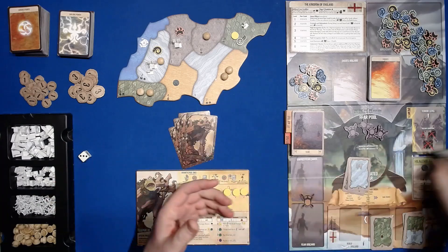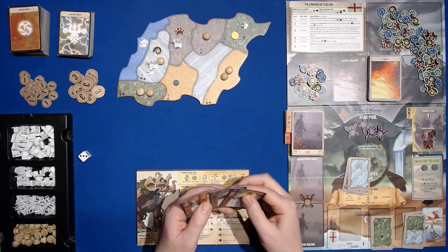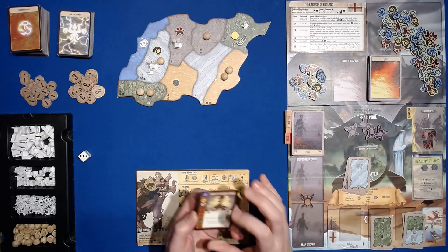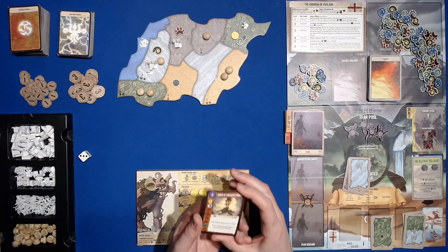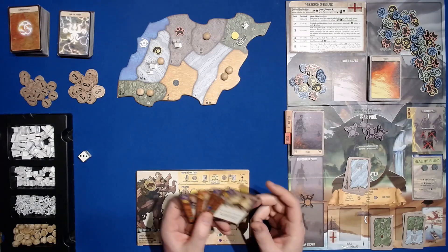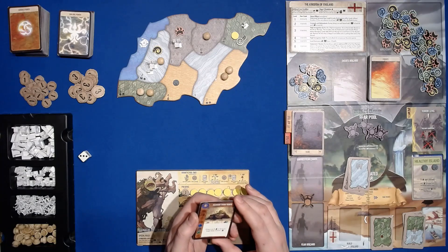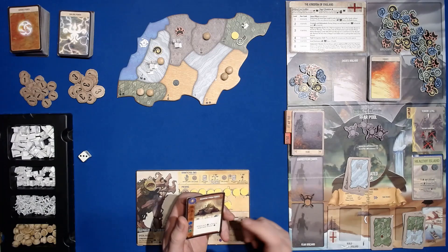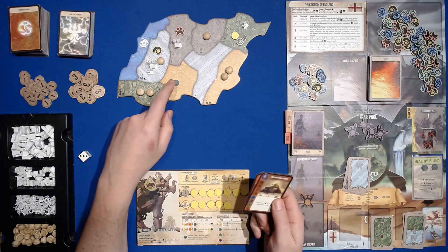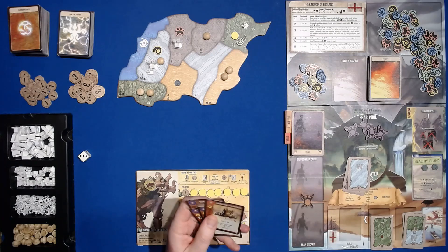One-energy card: Regrow from Roots — slow power, range one, target land must be jungle or wetland. If there are two blight or fewer in the target land, remove one blight. Unfortunately the initial blight is in sand so this won't help immediately, but it's nice to know I can get blight off the board as we go. Two-energy card: Sacrosanct Wilderness — fast card, range one, target land cannot have blight. I get to push a dahan and do either two damage per wilds in the target land or add one dahan.